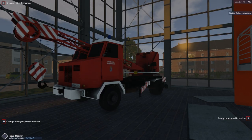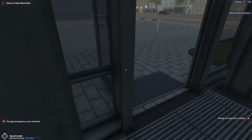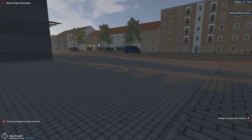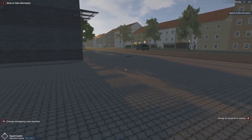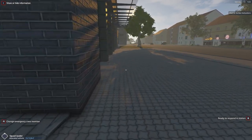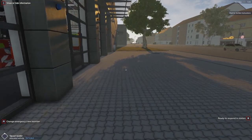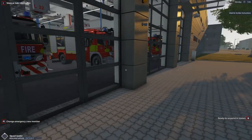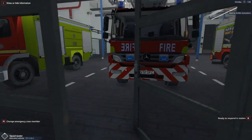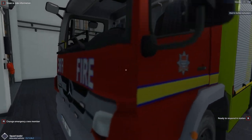Hello everybody and welcome to Simulate Gaming, and finally welcome back to Emergency Call 112 here on the channel. It's been highly requested and we've finally brought it back because there's been a big update. For those new to the channel, this is Emergency Call 112 — it's a firefighting simulator based in Germany, but we have the London Fire Brigade skins on just to be a bit more homely.